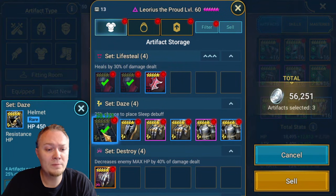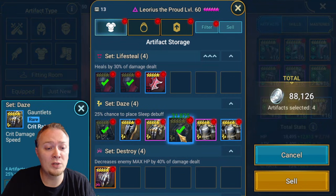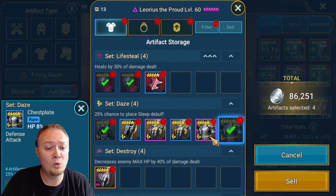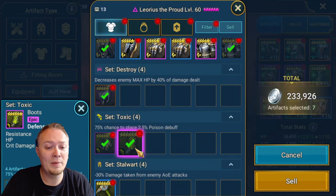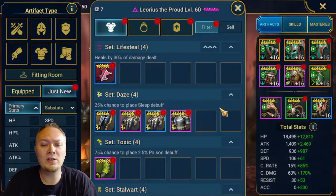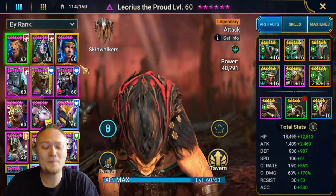That one could be alright. I'm going to keep only the good pieces. Most of the time you're selling the majority of things that you get, but in this case we actually found a couple decent pieces. So we're going to sell those, which is great, because I'm super low on silver from fixing that team today.